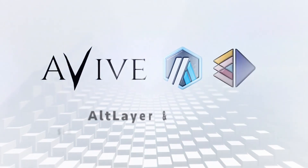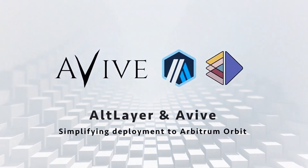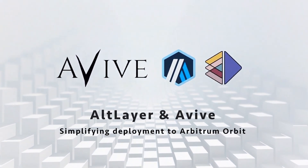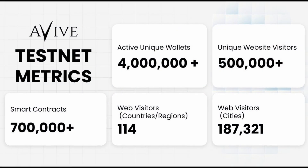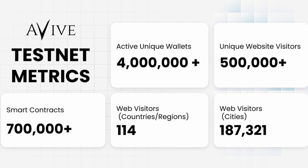Moreover, we have new teams utilizing Altlair RAS services. For example, Altlair provides all needed infrastructure and helps AVWorld to launch their testnet on Arbitrum Orbit and scale for more than 4 million unique users across the globe.